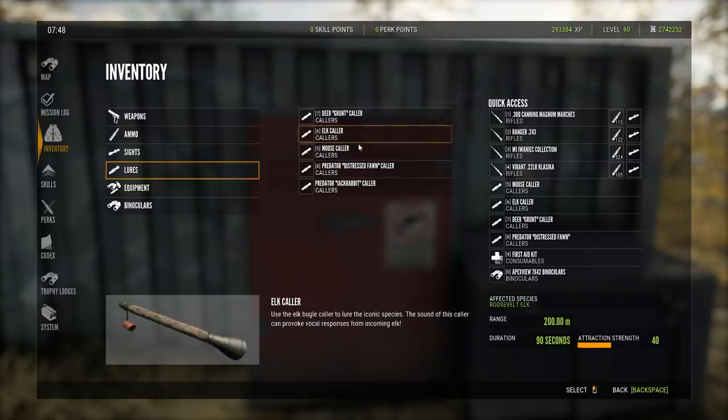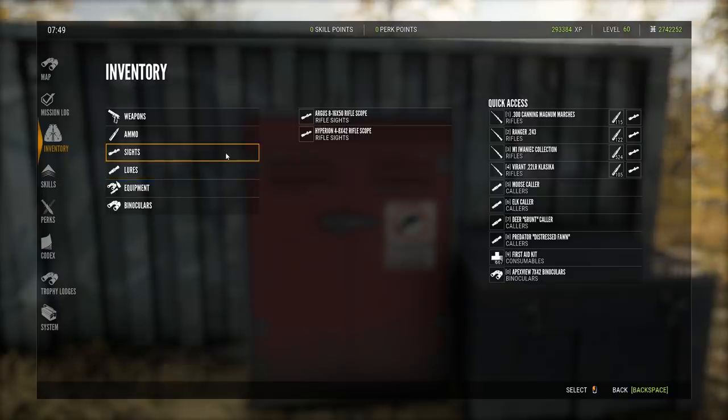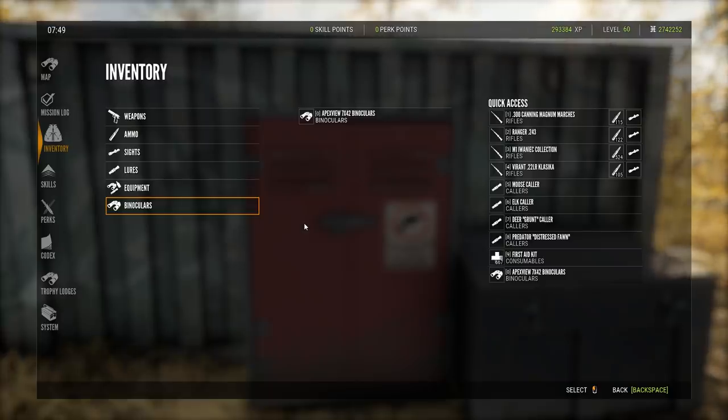With this loadout you can carry 5 callers, which is the max you'll use on pretty much any map. You have the ability to carry two different sights, all the ammo you need for your guns, the first aid, the scent eliminator, and a set of binos. This is probably the go-to loadout if you want the one that makes most sense to me.